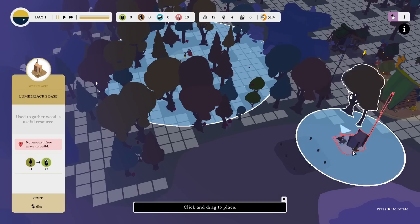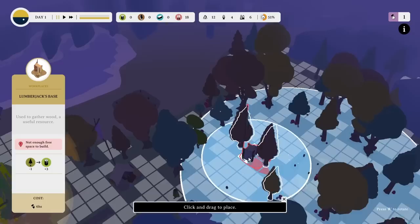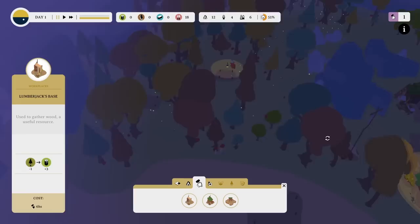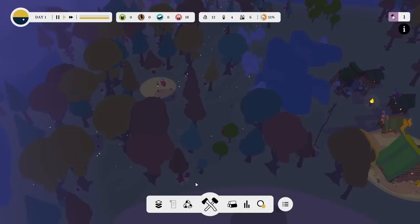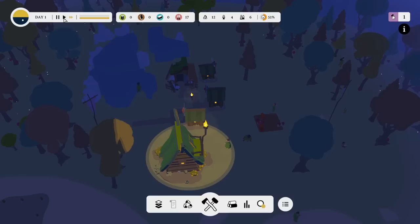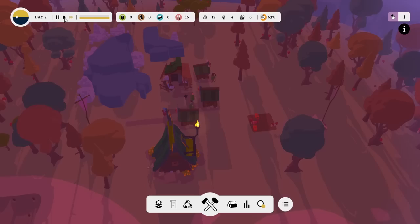So maybe to begin with we need a lumberjack base — I see where we're going with this. Pop that in, over there — plenty of trees, and it doesn't require wood to construct. Do people work at night? I assume people don't work at night time, although we do have enough housing for everybody now. People sort of go to bed at night and don't rush about doing their jobs. Fjord has gone back to her house and we run time overnight while everyone's asleep — it goes very quick.